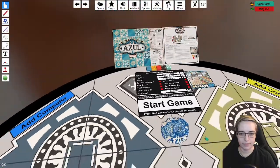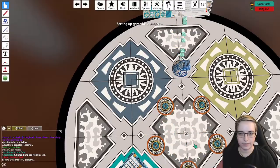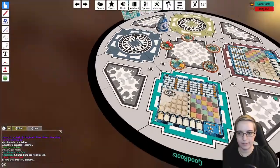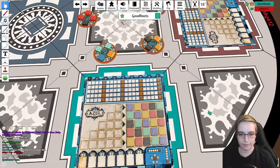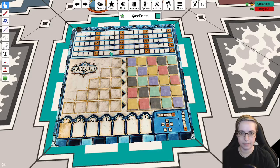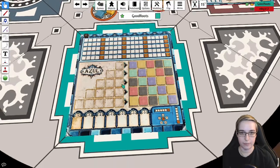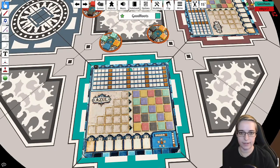Probably the most complicated part is the scoring. Before we begin, let's take a look at the boards. First, let's distribute the tiles, the setup, and our individual boards. If you check out the bottom of your board, it means that if you get a horizontal row stacked, you'll get plus two points on top of the tiles you've placed. A vertical stack is plus seven. And if you get one of each color, you'll get an additional ten points. The goal is to fill this up in the most advantageous way to get the highest score.